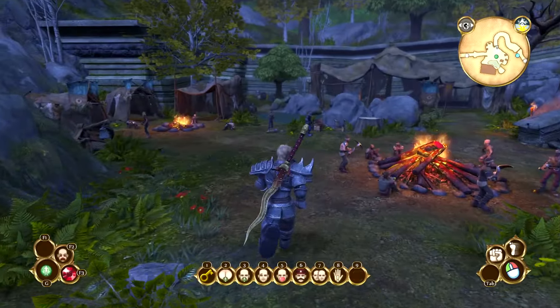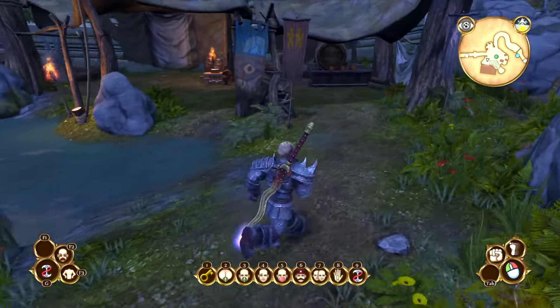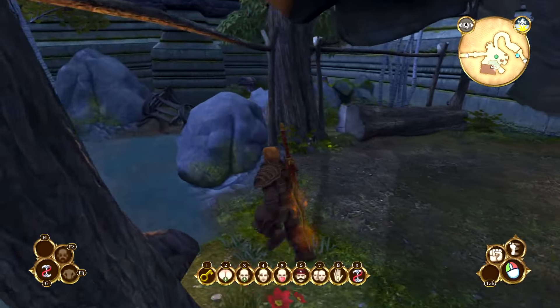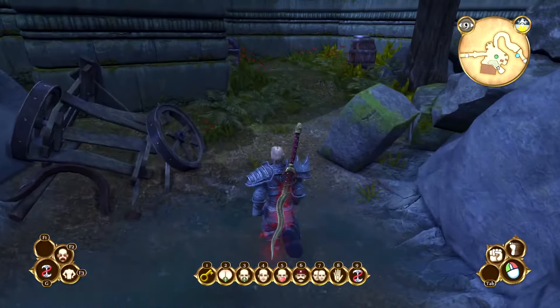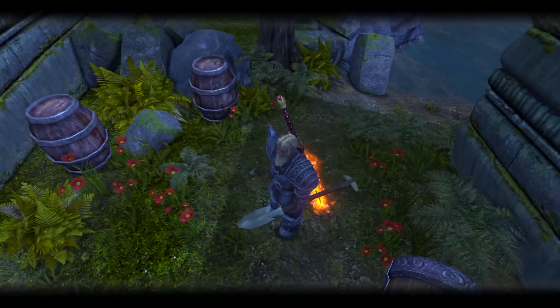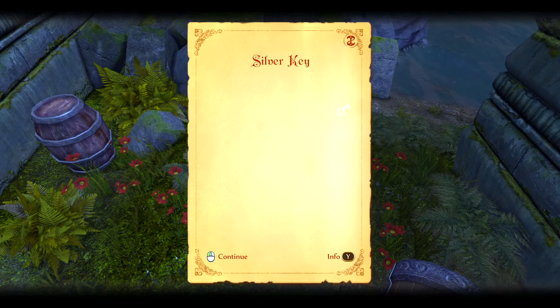This next key is also pretty easy to get. It's in the Twin Blades camp area, the first area that you enter. There should be a ring of flowers somewhere around here — right over by the chest. You just dig there and there's your silver key.